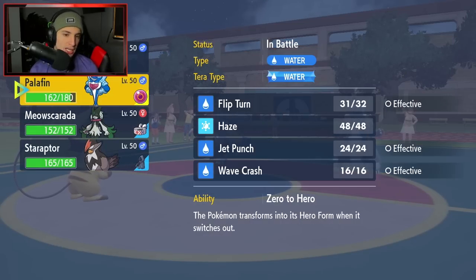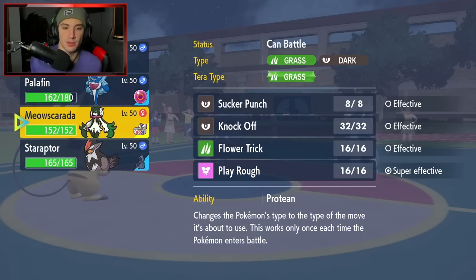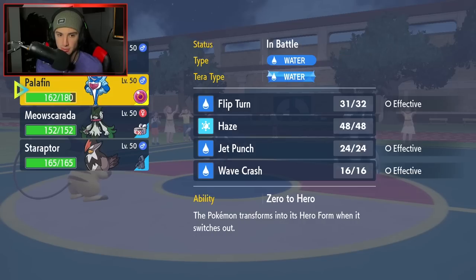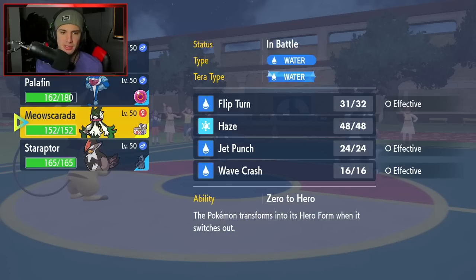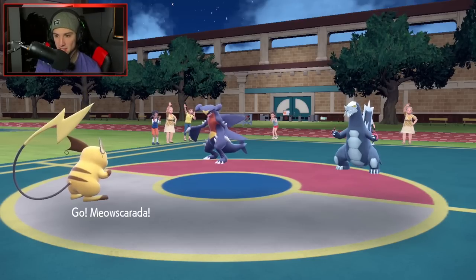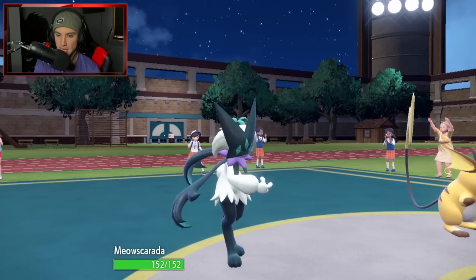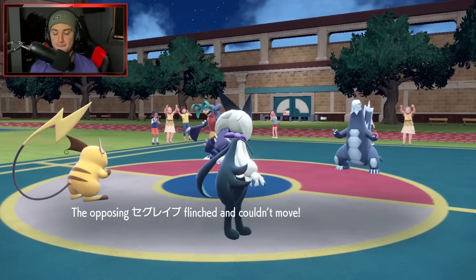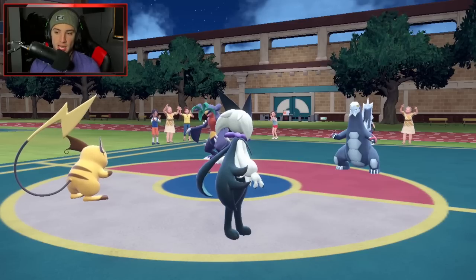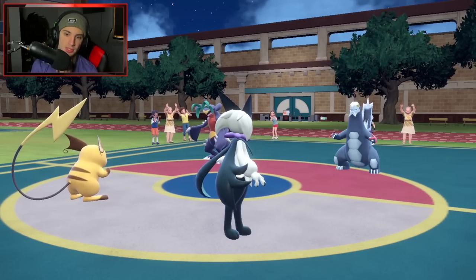When do we go into Meowscarada? We have the Tera'd Meowscarada with Play Rough — I'm feeling like a Protein Switch into Play Rough is probably the call. I'm going to bring in Meowscarada, slow down Baxcalibur with the Nuzzle, and then protein switch into a Play Rough. Let's see what our opponent does here — double dragon with Garchomp and Baxcalibur looking tough on the field. I love it.